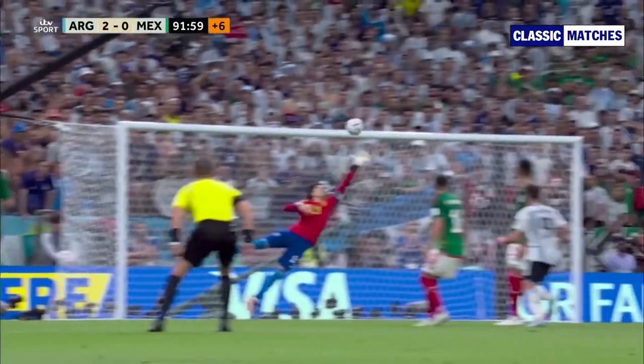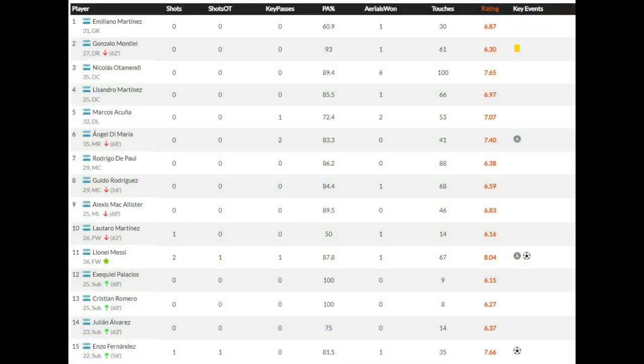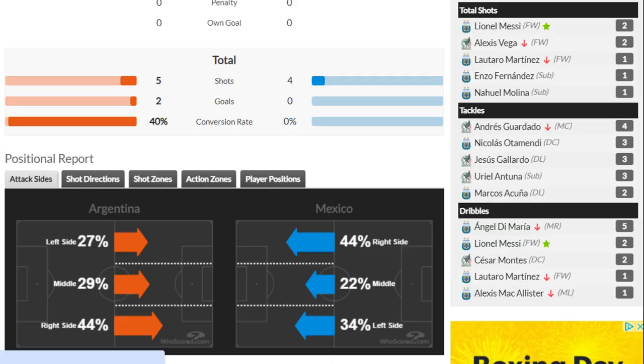Argentina gets the win, and the man of the match is obviously Lionel Messi. From possession and pass accuracy, you can see Argentina dominated the match as they controlled the ball. Messi had an outstanding performance with one goal and an assist, and nearly 90% passing accuracy. It's surprising that he only got one key pass as he is the maestro of Argentina. He got fouled 5 times, and with only 2 dribbles it shows how dangerous he is.